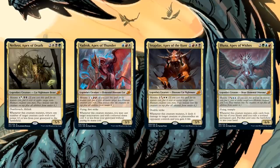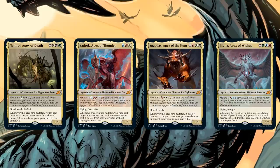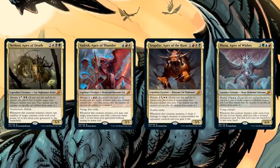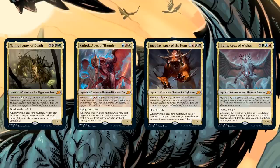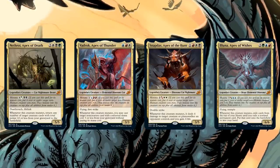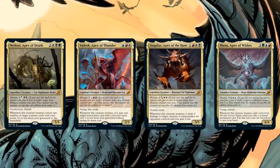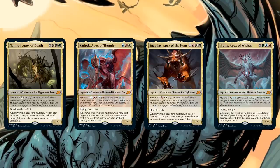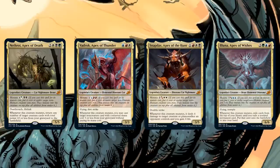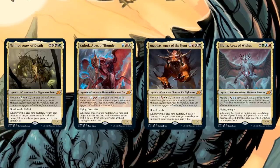You can also play them all together, and another common approach is going the hexproof route to protect your mutate pile — though I'm not sure how much I like that plan because wrath can still blow you out. I think with Nethroi specifically you can play it in a relatively normal graveyard deck without going all-in on mutating every turn. You're in the late game anyway, so for nine mana you cast it and get back a bunch of creatures. Even without stacking tons of mutate triggers, Nethroi and even Illuna don't need too many mutate triggers to be worth their mana cost.